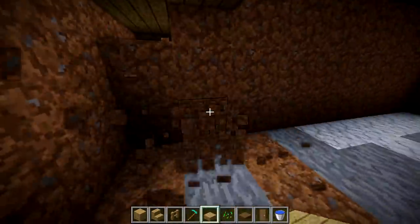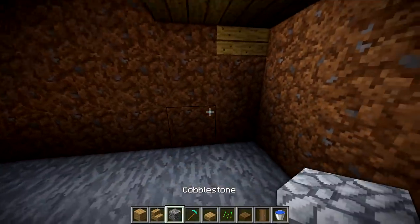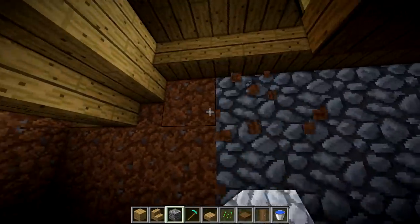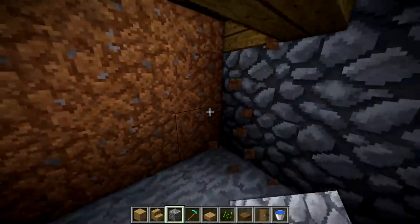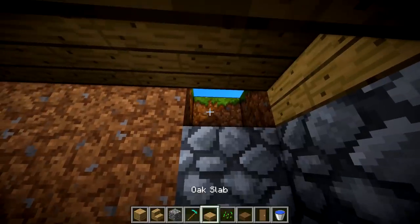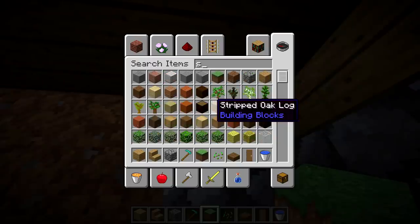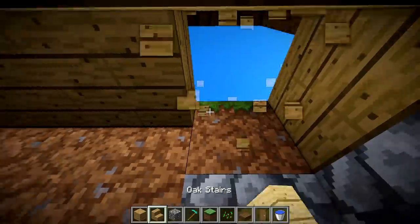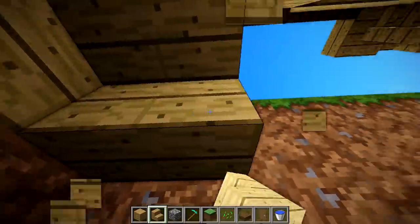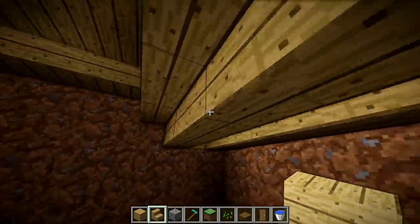The first step is doing cobblestone walls — anything that's dirt, change it to cobblestone on the sides. The floor is going to be stone brick, though you can choose something different. Take a stair and place it along this side instead of slabs, because it'll be a little easier to fit stuff in. Do the same thing on the other side.